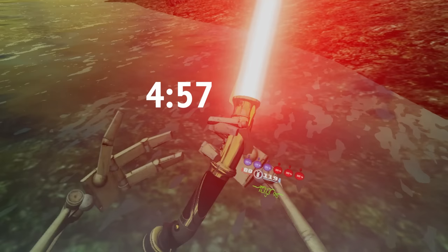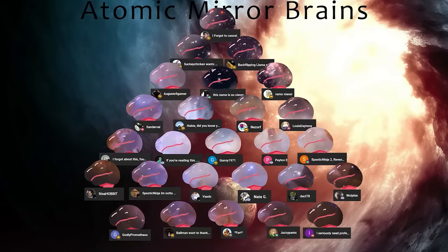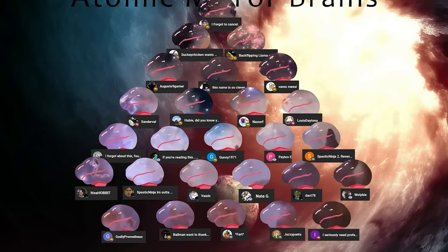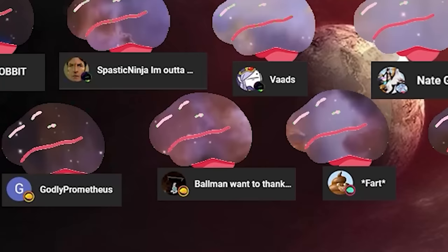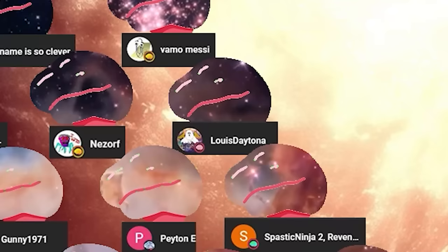For anyone new here, I would love to explain what's going on right now, but I've done this almost 500 times and I'd rather just play a fart noise. It's a Hobbit. Spastic and Jetman — name ideas. That's Nate G, Dax 78, Wolfie. If you're reading this, you lost the game. Gunny 1971. Happy Did You Know You Have a Veil Skin. Nesorf. Vanmo Messy. I forgot to cancel. This thing is so clever. Jazzy Pants. Payton E. Augusto Knight Gamer. Back Flipping Llama on a Cheese Mountain — that's a good one. I seriously need professional finance. Godly Parenthes. Ballman Want. Ballman Want to. Sucky Chicken wants Habby to have a good day. Sander Ball. Spastic Ninja 2. Revenge of the Alt Account. And Louie Daytona.